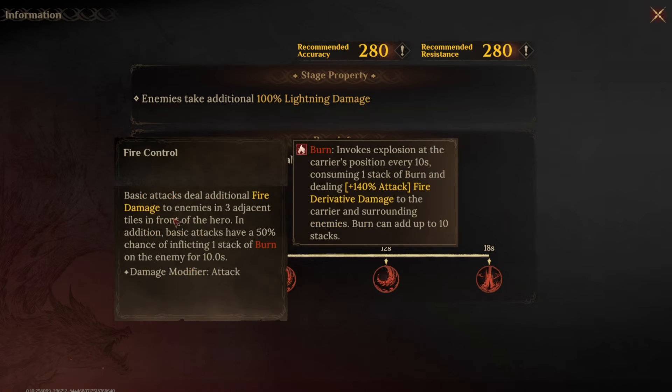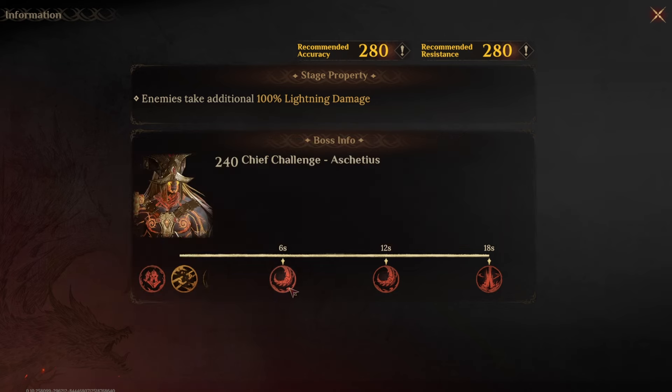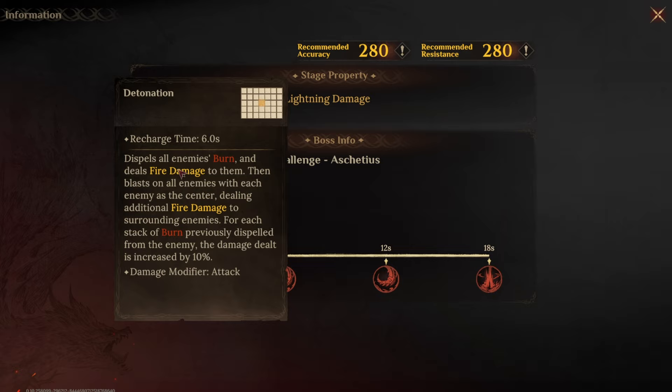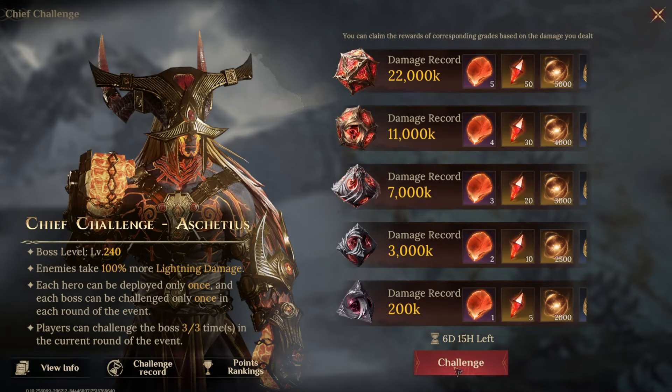Basic attacks deal fire damage to enemies in three adjacent tiles in front of the hero. In addition, basic attacks have a 50% chance of inflicting one stack of burn on the enemy for 10 seconds. Deals fire damage to enemies within range and inflicts two stacks of burn for 10 seconds — that's a small radius around him. As you can see, we can avoid all burn debuffs on any of our ranged heroes. It's just our tank we need to worry about. It dispels all enemies' burn and deals fire damage to them, then blasts on all enemies with each enemy as the center, dealing additional fire damage to surrounding enemies. For each stack of burn previously dispelled, the damage dealt is increased by 10%.